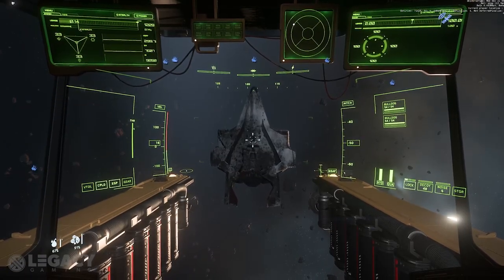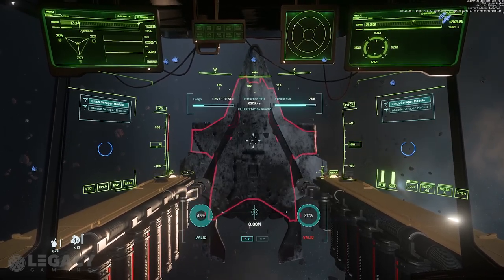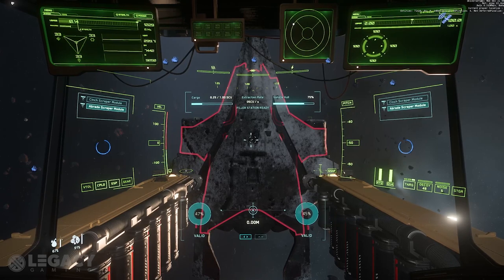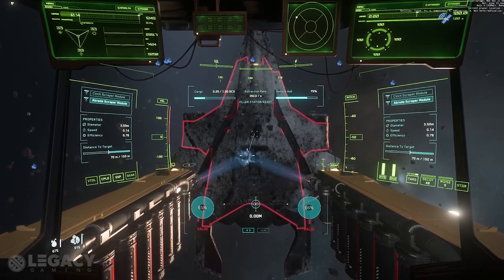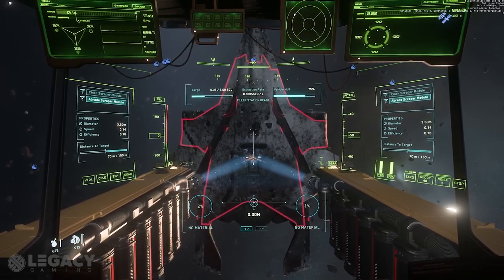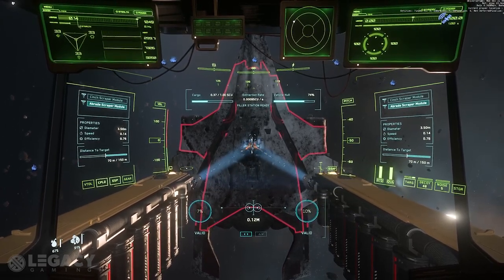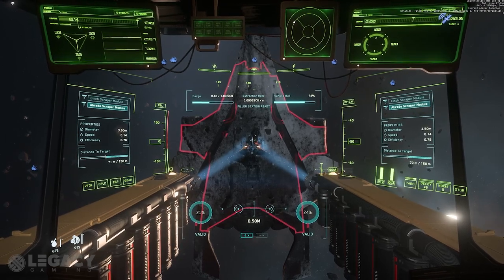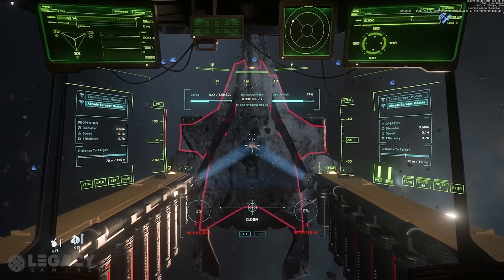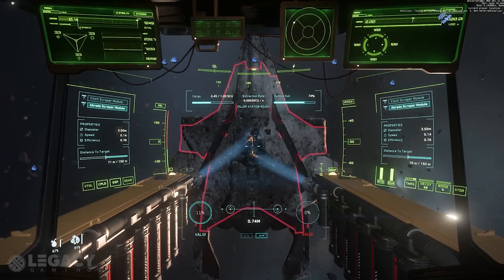Now we get to hull scraping itself. Pressing M, just like mining, will deploy or retract your salvage arms. Pressing G will toggle your salvage arms from a fixed forward position with full ship maneuverability to a free gimbaled mode, keeping your ship from pitching or yawing but allowing your scraper beams to target freely over large areas. Pressing Alt and moving your scroll wheel will spread your beams apart — gathering material slower in multiple locations — or condense them together, gathering material faster in a focused area. Pressing Alt and right mouse button toggles between horizontal and vertical spread modes for your scraper beams.